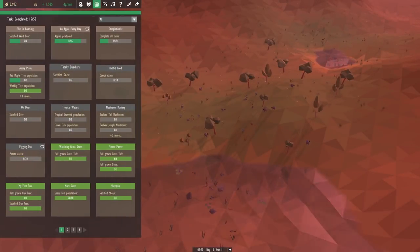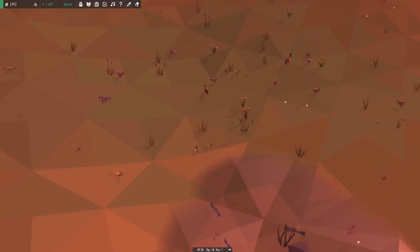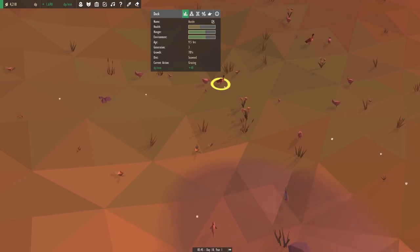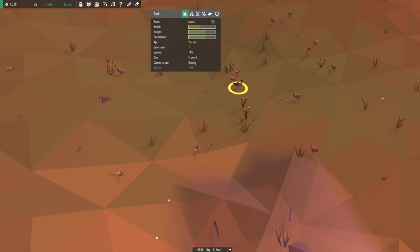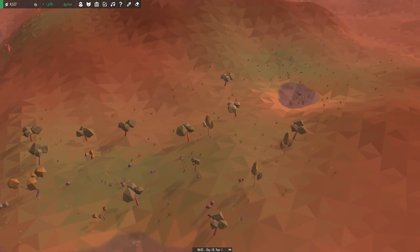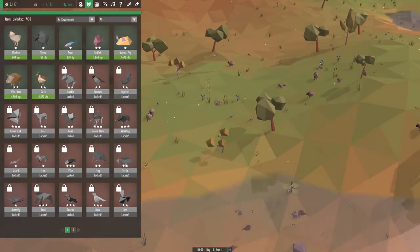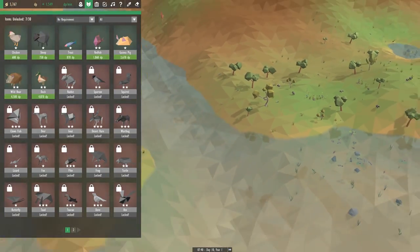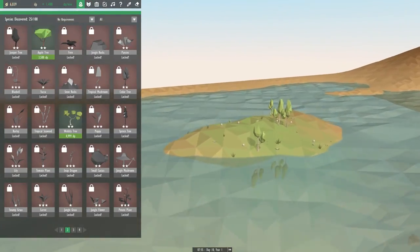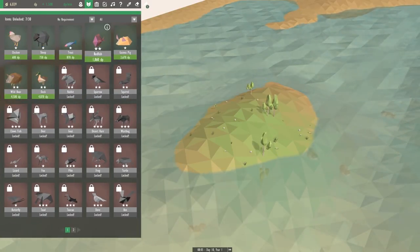We should be doing pretty well here. Why aren't the ducks satisfied? They only have one liked species — they dislike herbivores. Their liked species are water plants and trees. We should move the ducks over to be near trees. They'll be near herbivores but also near trees. We can place in a bit of an area around this one and they'll be able to live off of that — this could be an easier place to isolate them. Eventually you have to have a duck that eats honey.